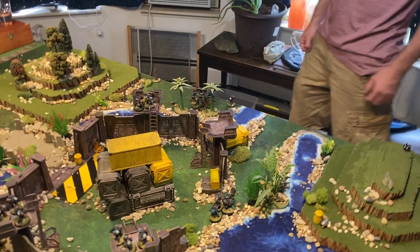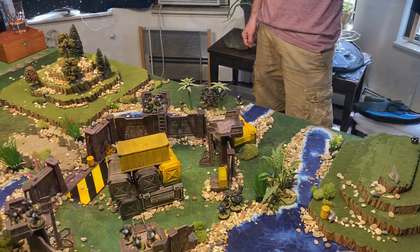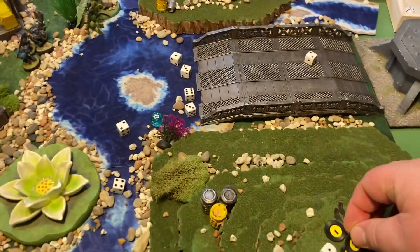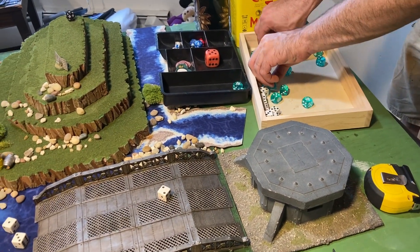Now it becomes Kill Team Dark Strider's turn again. Kill Team Dark Strider has walked past the Space Marine but everybody's taking a shot on the way, so I get another klaxon counter — up to three. They go boom boom boom at the Space Marine.